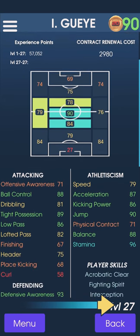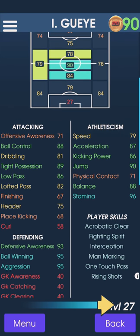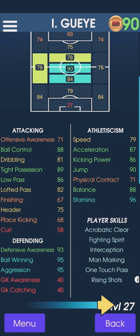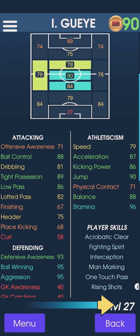You can see the stamina power, ball control power, dribbling, tight position, low pass, lofted pass, finishing 67.8, header 75. Best in position is stamina, ball aggression, and ball weaning as well.